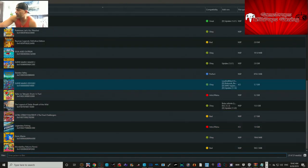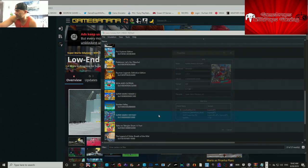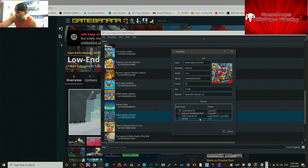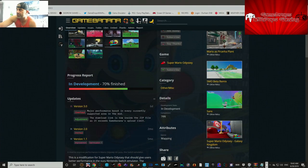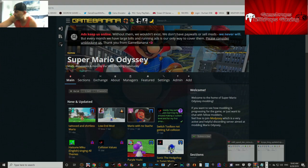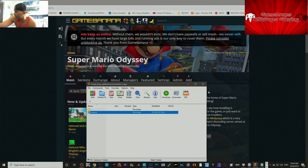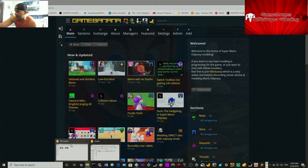I'll quickly show you again one more time these particular mods. On your emulator, make sure you have Properties clicked for the low-end mod and put the ROM file into that mod set. You can get the low-end mod — download it, add it to your Yuzu. Then grab the Mario tattooed and shirtless mod if you wish — extract that folder.